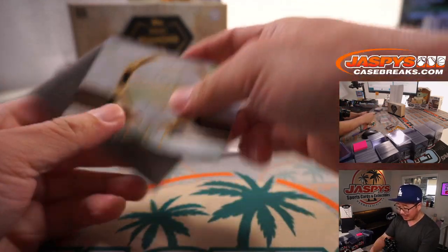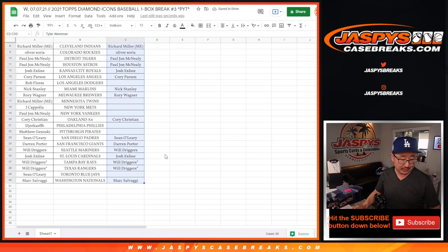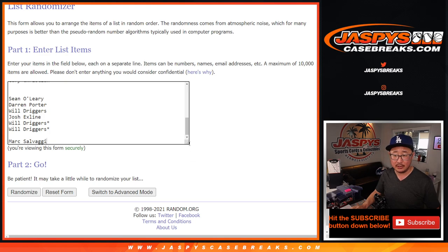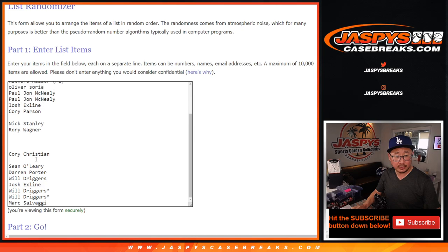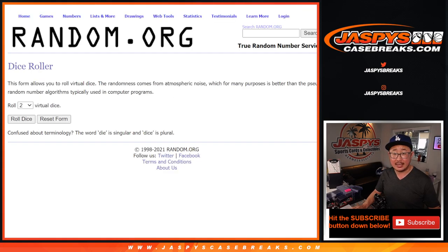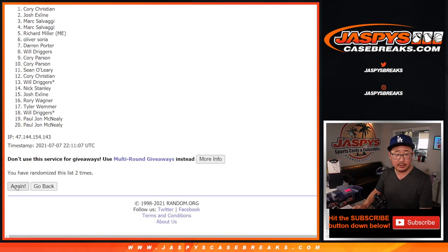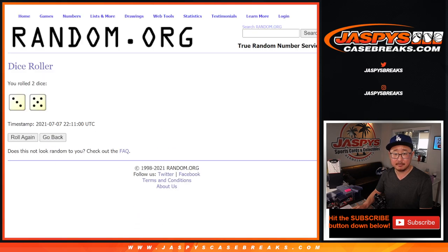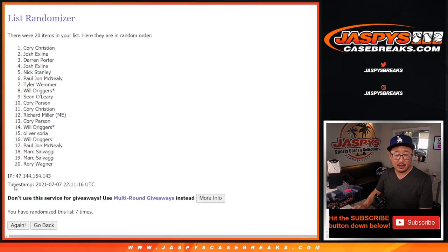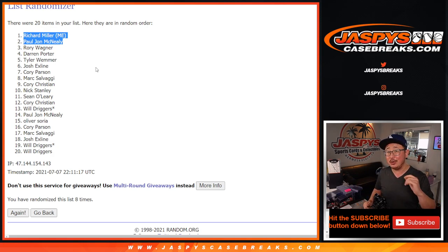There you go boys and girls — another great Diamond Icons box in the books. Unfortunately some of you did go Hit List, but you've got a chance at a consolation prize. Let's gather all your names and clear out the blank spaces. Everyone gets a shot at some break credit — top two, after eight rolls, get $50 break credit each. After eight rolls it's going to be Richard and PJ. Sorry you went Hit List, but a little consolation prize going your way. Thanks for getting in — I'm Joe for Jaspi's CaseBreaks.com. We'll see you next time for another Diamond Icons. Jaspi's CaseBreaks.com.